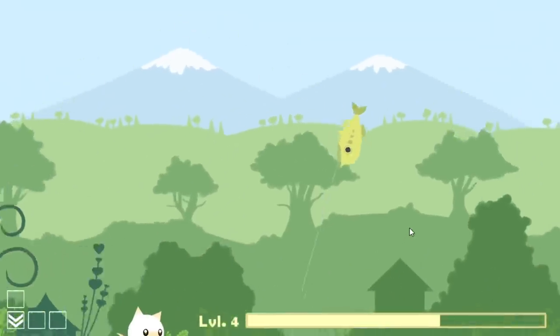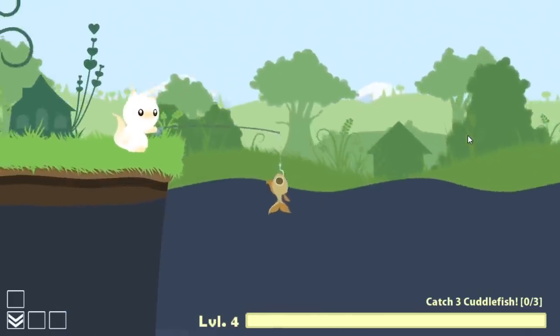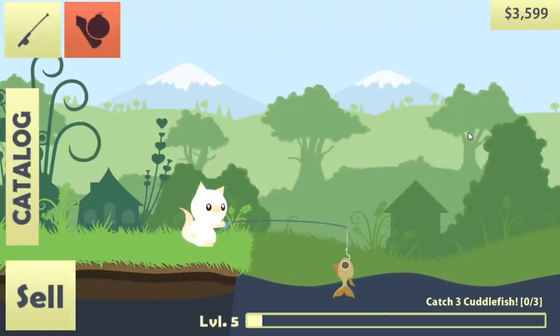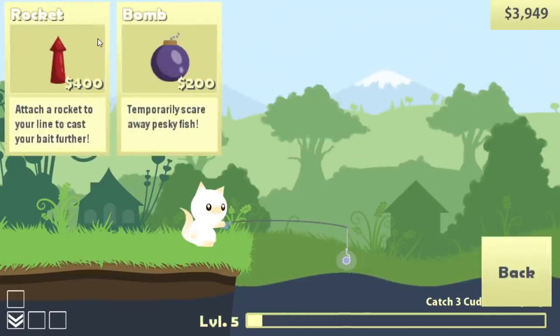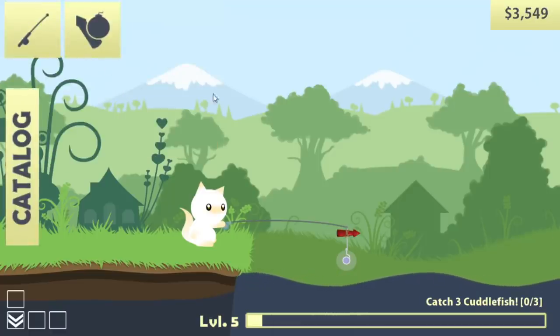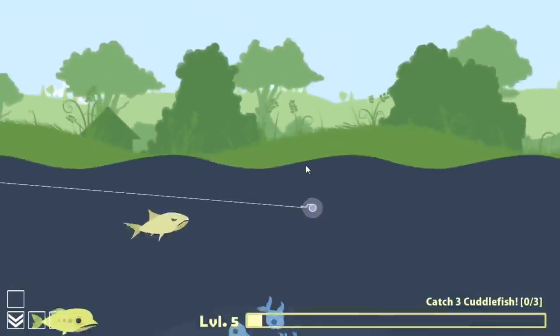I'm gonna take a risk here and try and use this mustard fish - I saw a goldfish looking thing. I got something new, this is exciting. I don't even know how much this is worth - kingfish, 350. We got a lure shop as well. Rocket bomb - temporary scare away pesky fish. That's actually pretty cool. I want to get the rocket though. This seems a little dangerous, but that is amazing.